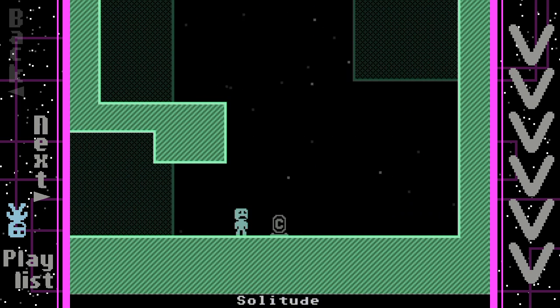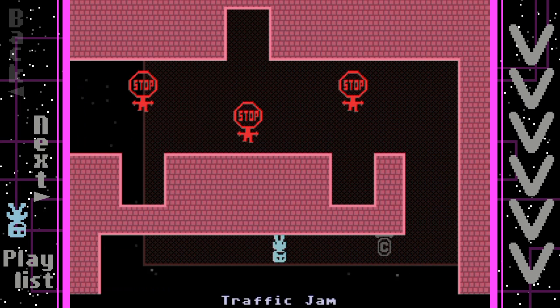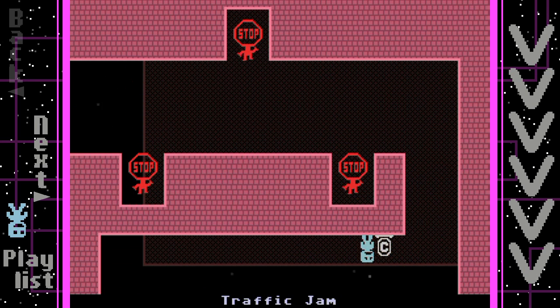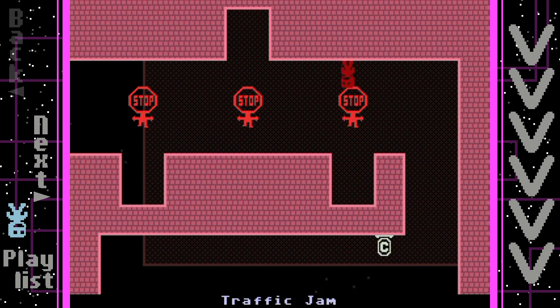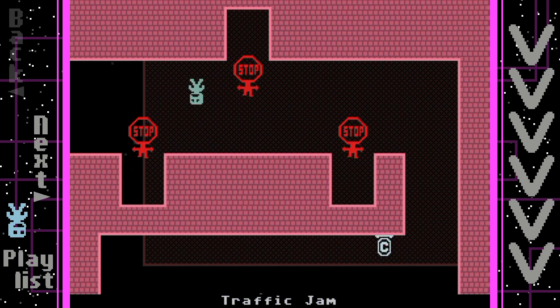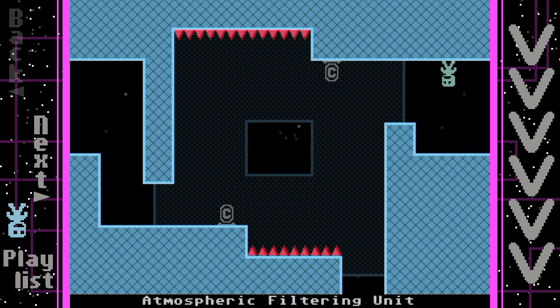These Vs right here are checkpoints - if you touch them and then die, you'll pop back at the last checkpoint. 'Leap of Faith,' 'The Traffic Jam' - this game is really weird but really fun. These moving objects will kill you. As you can tell, you just flip your way through the game - there's no jumping. Press action to flip, that's all the controls.